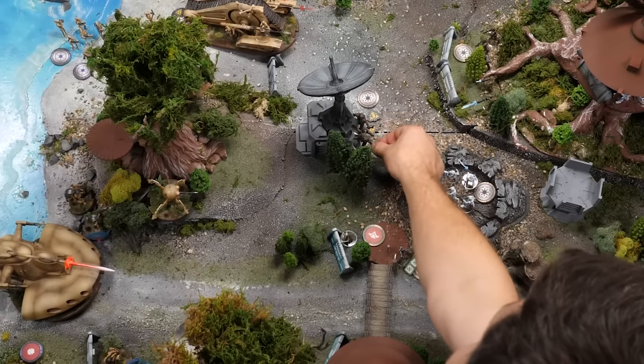One of the droidekas could walk forward and shoot Chewbacca. Move and fire — two crits and a hit. Three saves to make. Save one — just save one. Takes two more wounds and two suppression. He is now enraged.